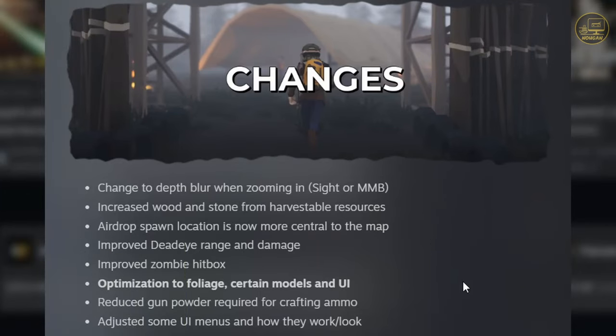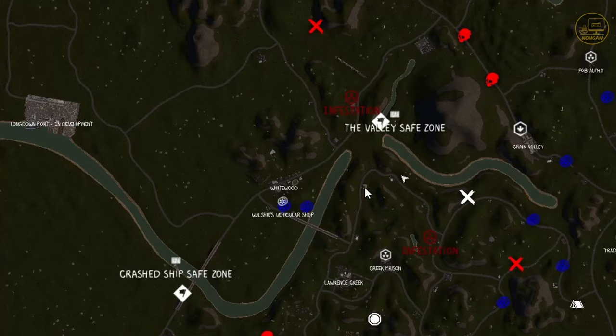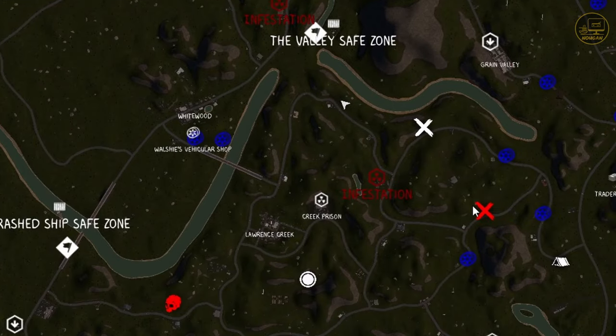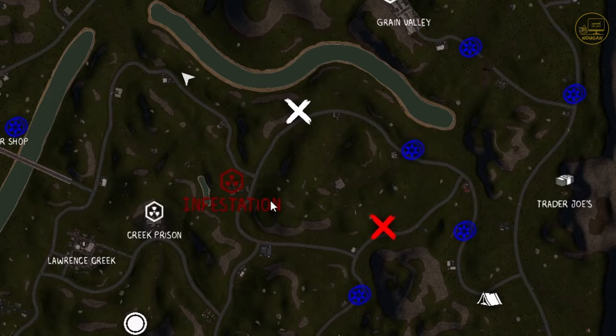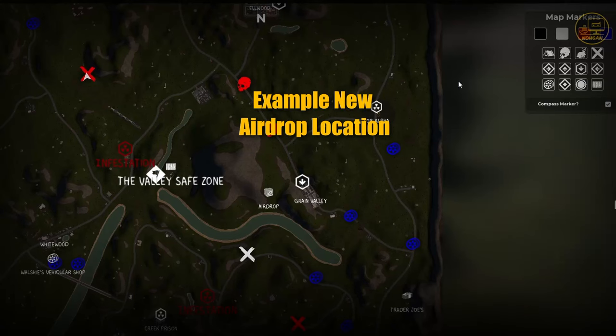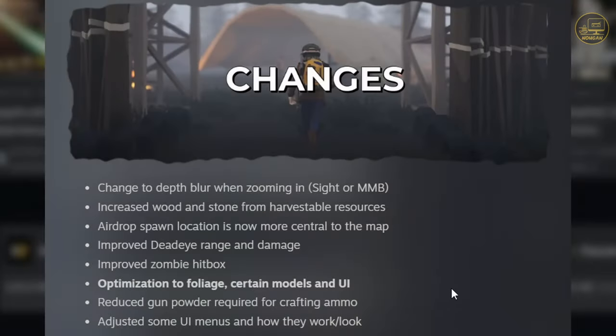Airdrop spawn location is now more central to the map. Typically, airdrops had been dropping mostly east of Creek Prison. A lot of people like to hang out in the center of the map because it's close to the Valley safe zone, so it's going to be easier for them to reach and pick up airdrops.